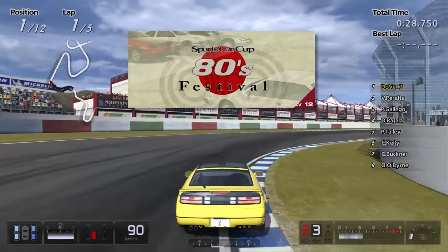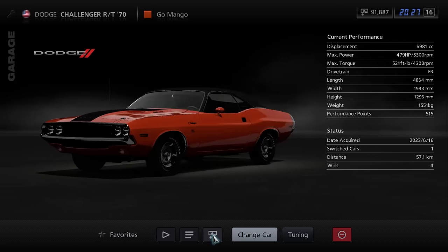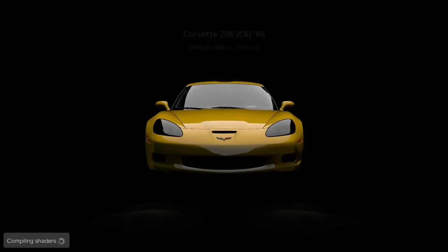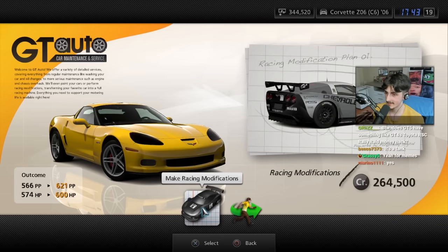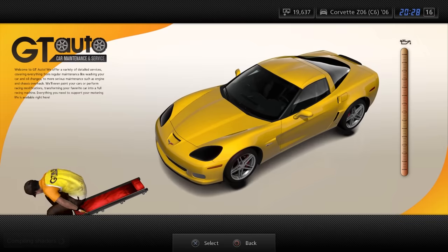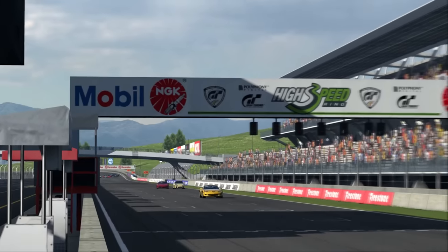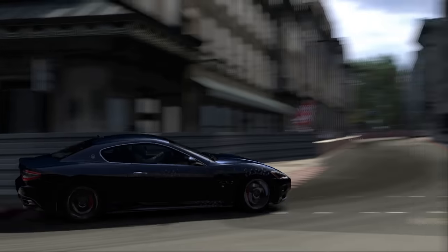Right after that the 300ZX did the Japanese 80s festival without any hassle. I needed some extra cash for the next purchase, and since I don't need the Challenger anymore, it can go to another owner. Making way for this C6 Corvette. Why this car exactly? Because it has a lot of power and it's one of the few that has the option to fully turn it into a race spec car, which could be crucial later on. For now we visit the GT guy for an oil change. It easily smoked everybody in the muscle car championship and the supercar festival, which gave me a Maserati that was actually premium, letting me do Festival Italia as well.